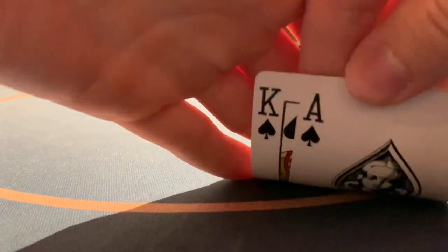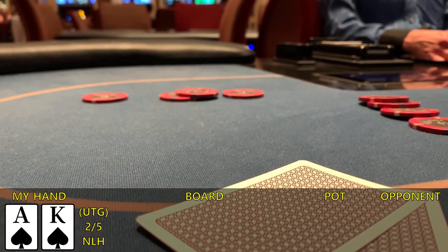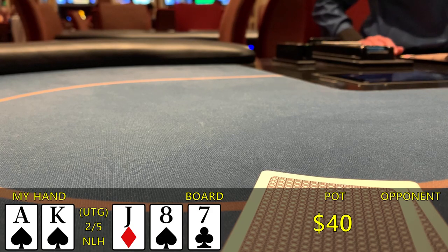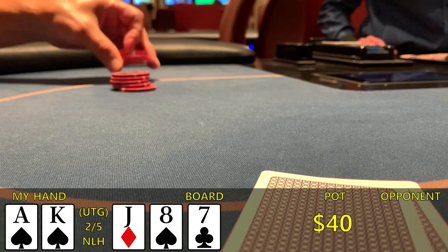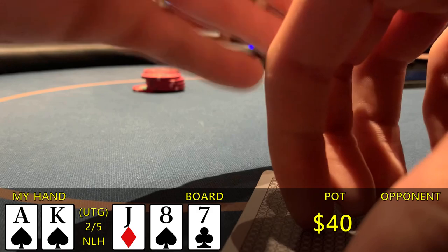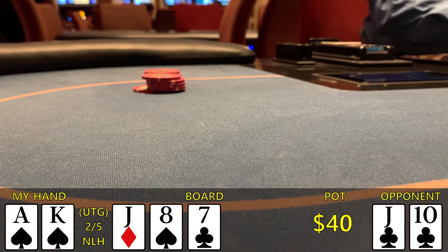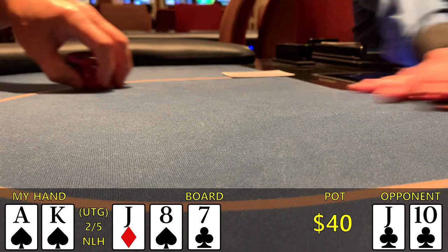Next hand of note, we have ace-king suited under the gun. I make it 20 to go, and only the player to my left calls. Heads up to a board of jack-8-7 rainbow with one spade. I decide to check, and he bets pretty big — makes it 50 to go. Although he could be doing this with a draw, I think we have a pretty straightforward fold. I let it go and he ends up flashing jack-10. I quickly realized this player was playing very transparently — only betting when he connected with the board, which I definitely took note of.